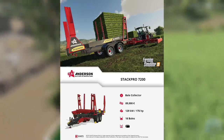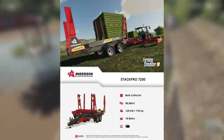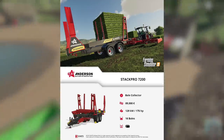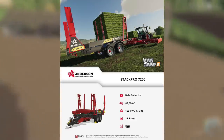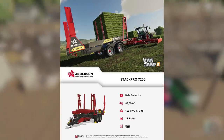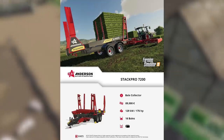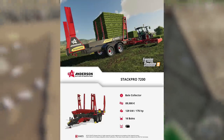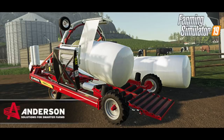Your last fact sheet of the day: the Anderson Stack Pro 7200, a bale collector costing $89,000 that requires 175 horsepower and holds 16 square bales. The question is: are you going to use this, the in-game square bale collector, both, or are you skipping the Anderson DLC altogether?